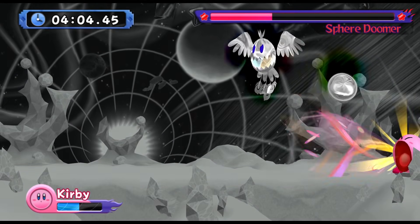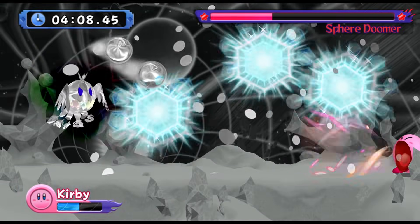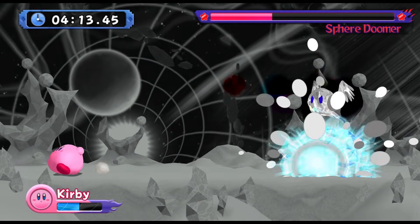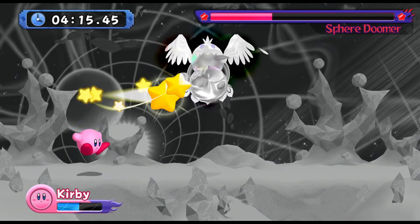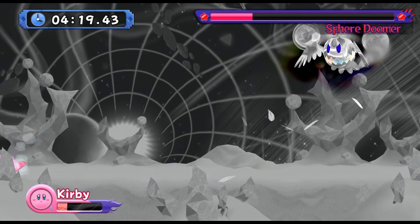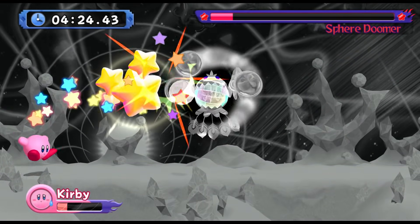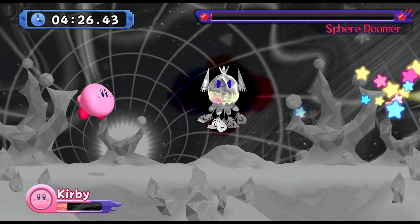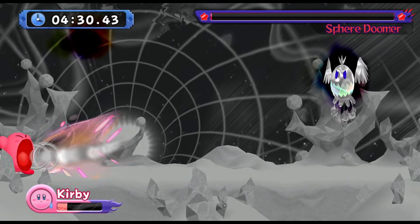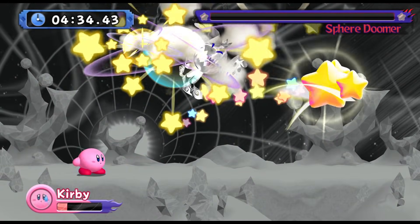Already down to half health because of my mistakes. At this point, if you see my other run, I can pretty much do the ice sphere doomer without taking pretty much any damage at all. I know ice sphere doomer like the back of my hand. Here I was also not close enough to that sphere ball to inhale it, so once again taking a lot of damage. When I could have possibly done this no-damage, that psych-out definitely messed with me quite a bit. But overall it doesn't really matter as long as I manage to take him out — and I do.